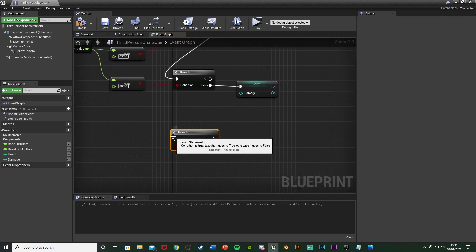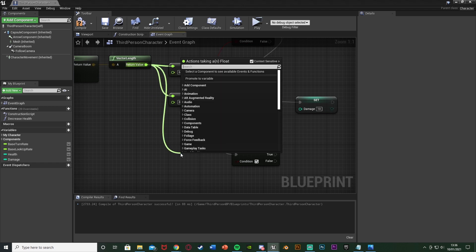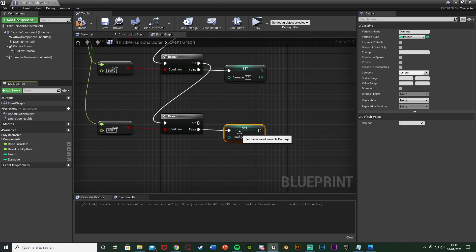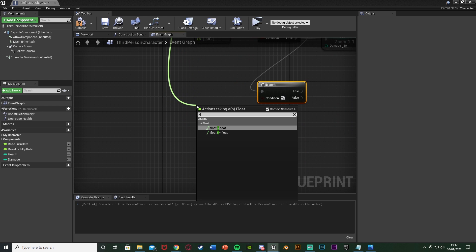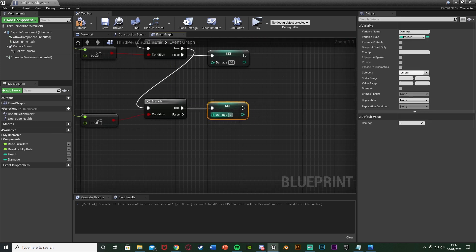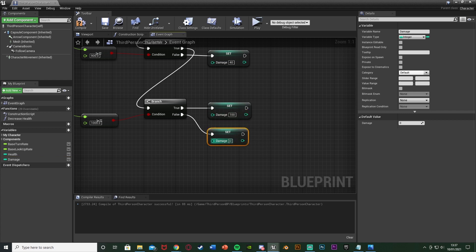Add another greater-than-or-equal-to check with the value 900. Off of false, set damage to 40. Then from true, get another branch — this is very repetitive, we're just checking different speeds. Add one more greater-than-or-equal-to check with the value 1000. Off of true, set damage to 100 so it instantly kills the player. Off of false, set damage to 70. So essentially, if the speed is between 900 and 1000 it does 70 damage, and if it's above 1000 it does 100 damage.